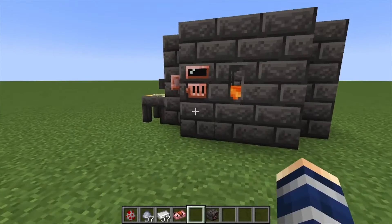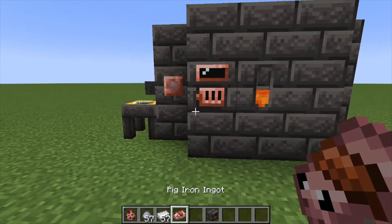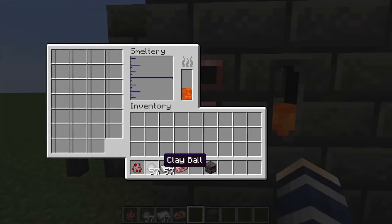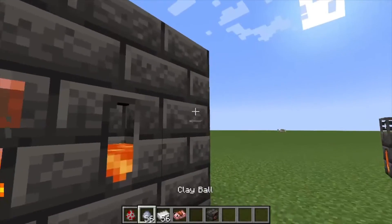Hey, Minecraft Mentor here. Today we're going to be going over how to make pig iron from Tinker's Construct 1.18. You're going to go into your smeltery, place in one piece of iron, one piece of clay, and then you're going to need mob blood.